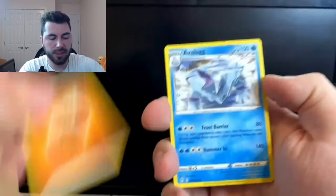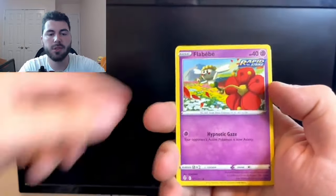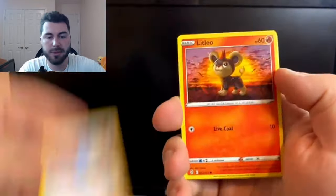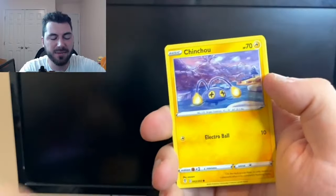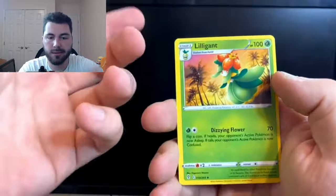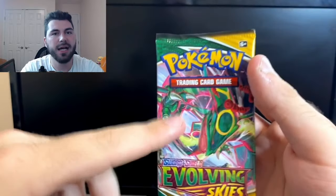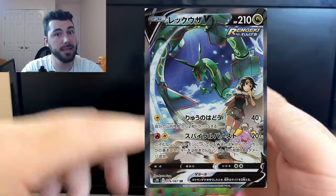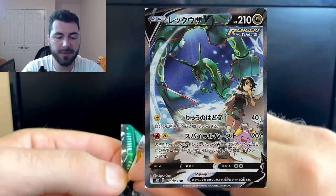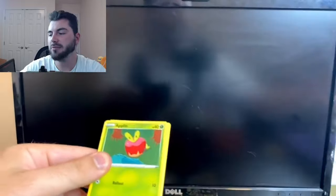Let's go with fighting energy. I am playing the TCGO — a Lilligant. Very cool. It's a Rayquaza pack! I need your Rayquaza. I'm gonna call it: this Rayquaza pack is going to have a Rayquaza V in it. Not gonna call the VMAX — and I'm going specific for you. So that's how you know — I'm gonna get exactly what I asked for.